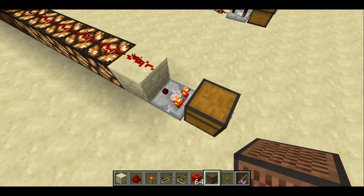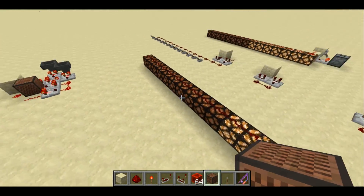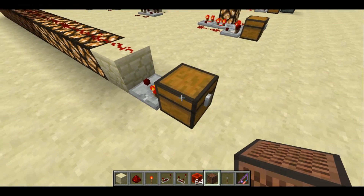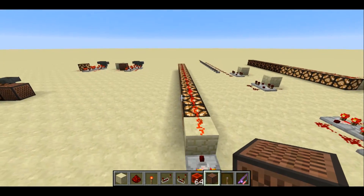So first of all, we have a comparator coming out of a chest. This chest is one third full, and so the signal strength is one third of the max — the max being 15 — and this is a signal strength of 5. If we go ahead and fill the chest up with blocks completely, it'll be a signal strength of 15.